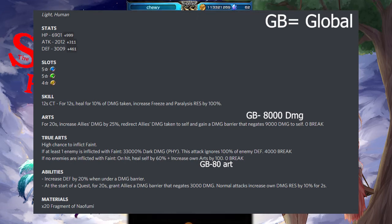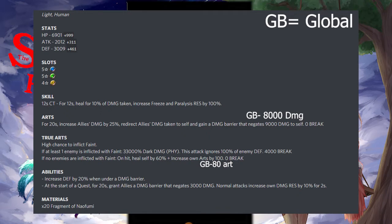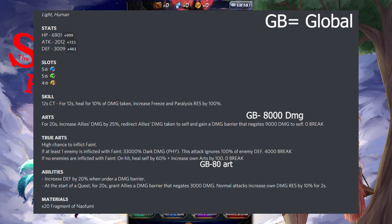For his true art, it has a high chance to inflict faint, and if one enemy is inflicted with faint it does 33,000% dark damage physical and will ignore 100% of the enemy's defense with a 4,000 break. It also does a really cool animation where you see him stuff whatever target he fainted inside an iron maiden. If no enemies are inflicted with faint, on hit it will heal himself by 60% and increase his own art gauge by 100% with a 0 break. For his built-in abilities, he increases his defense by 20% when underneath a damage barrier, and at the start of the quest for 20 seconds he grants allies a damage barrier that negates 3,000 damage. Normal attacks increase his own damage resist by 10% for 2 seconds.